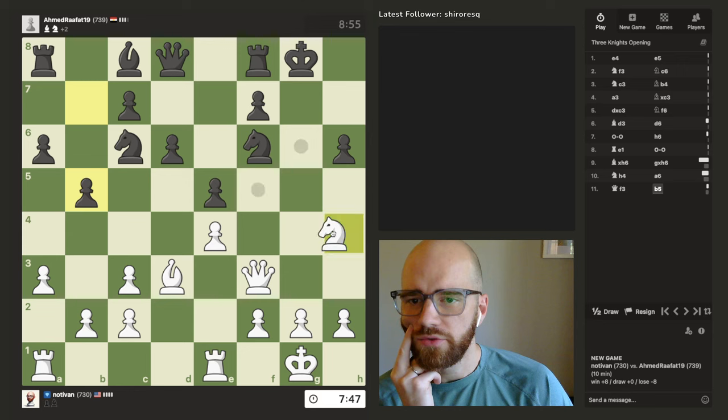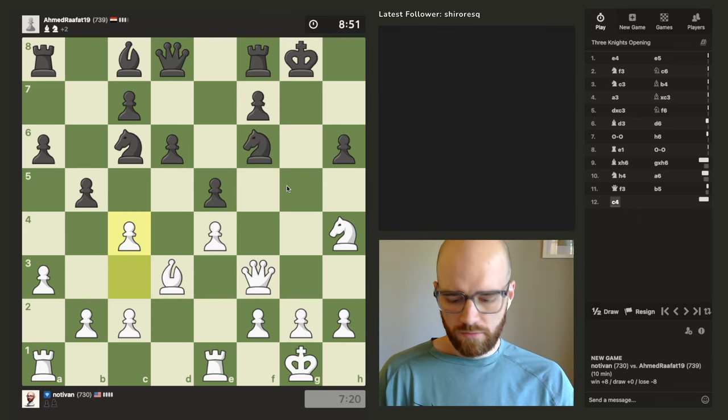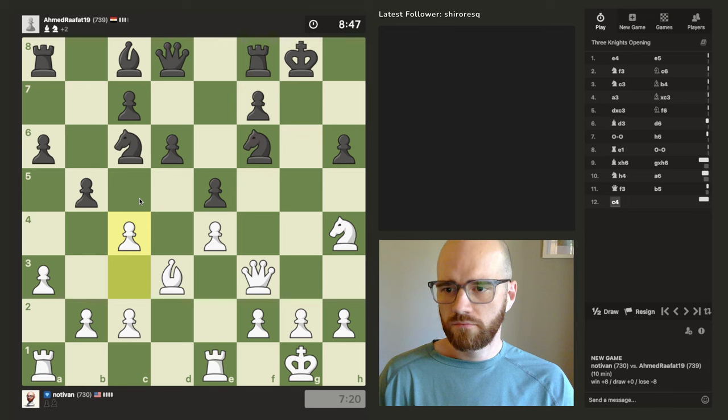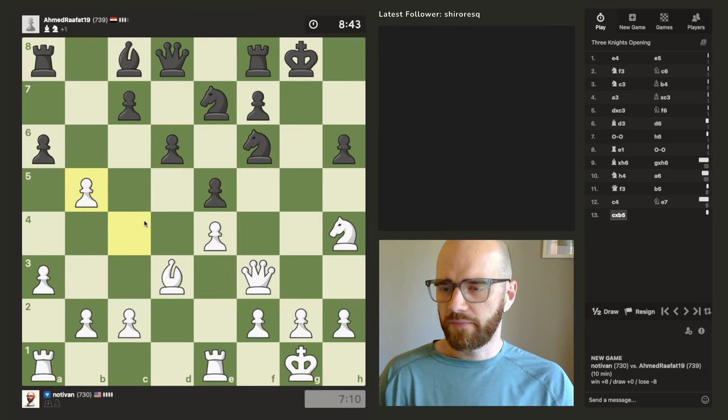Maybe I got a little too excited about this. Because all these squares are protected now — maybe I did get a little overexcited here. Interesting, I wasn't expecting that. I was expecting him to go b4 and attack the bishop there, but I guess I'll take the pawn.